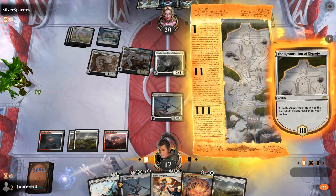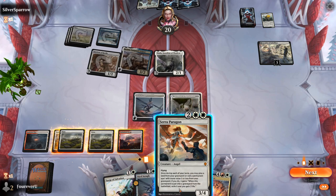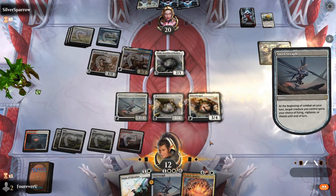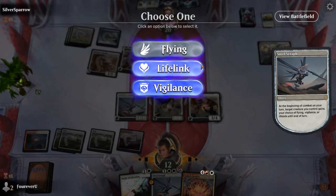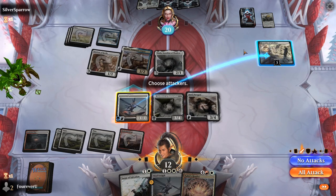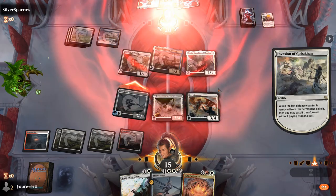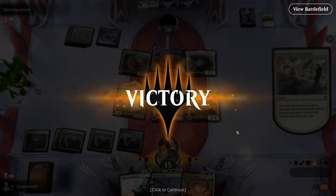That was weird, not exactly sure what the opponent was doing there. But let's go Seraph Paragon — throw that on you. Lifelink and I'll attack the Invasion, and we win! We win — we're too fast at that point. Our stuff is too big for the opponent. That's a good win.